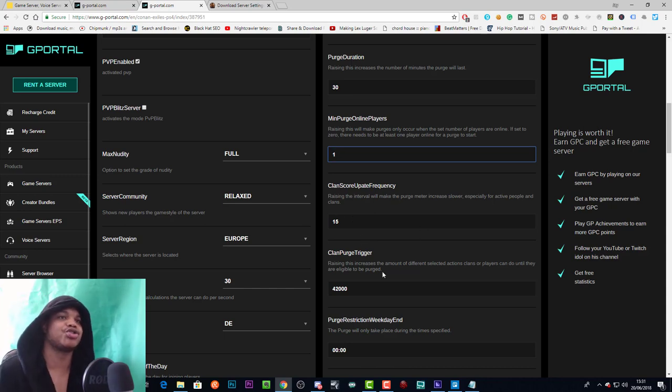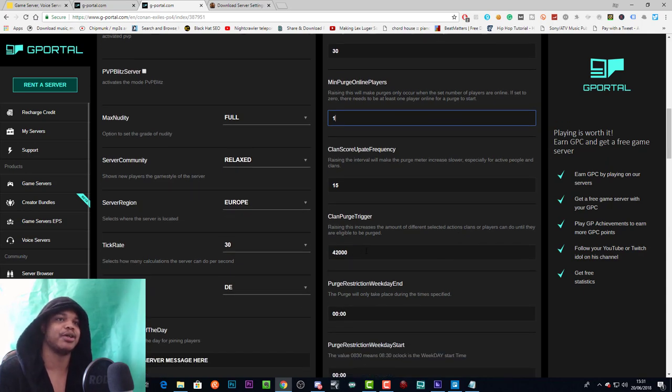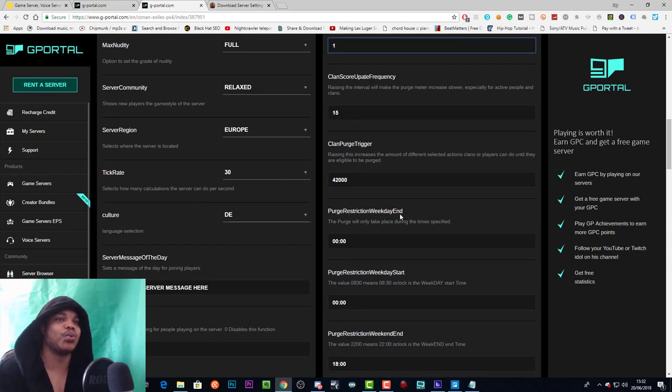Clan purge trigger: raising this increases the amount of actions clans or players can do until they're eligible to be purged. This is the clan score that needs to be reached for the purge to happen. Once clans on the server have reached this amount of score collectively, the purge will be triggered — so you can raise that to require more activity before it triggers.